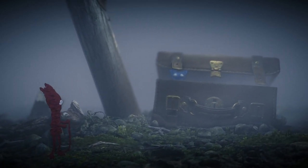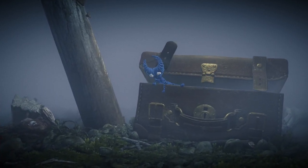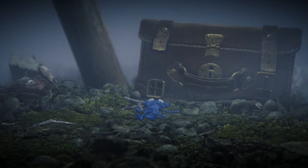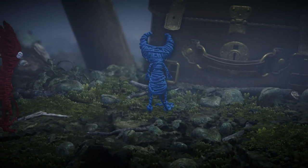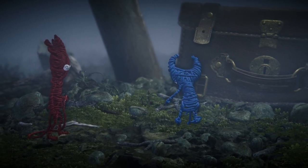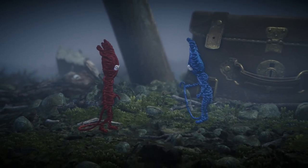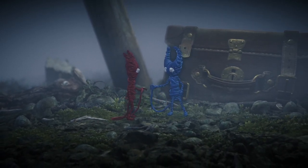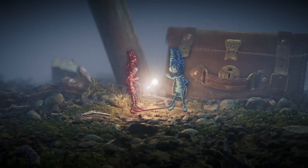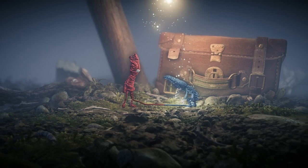Between the blockbusting AAA multiplayer shooters and yearly line-up of sports games, EA Originals has found a pleasant niche within the publisher's line-up. There's a distinctly Swedish flavour to the programme thus far, with Unravel — technically a predecessor to the programme — A Way Out and Faye all coming from Swedish developers. Nothing has changed about that with this year's Originals announcement, with Coldwood Interactive returning with Unravel 2 and more yarnies than you can shake a stick at.